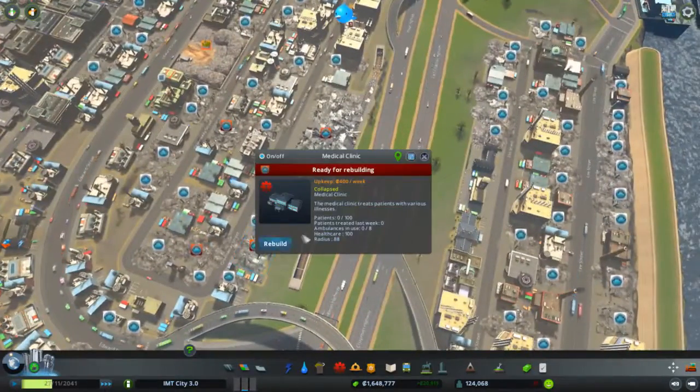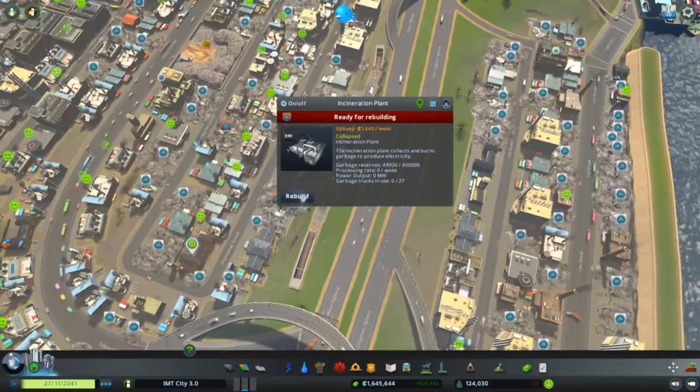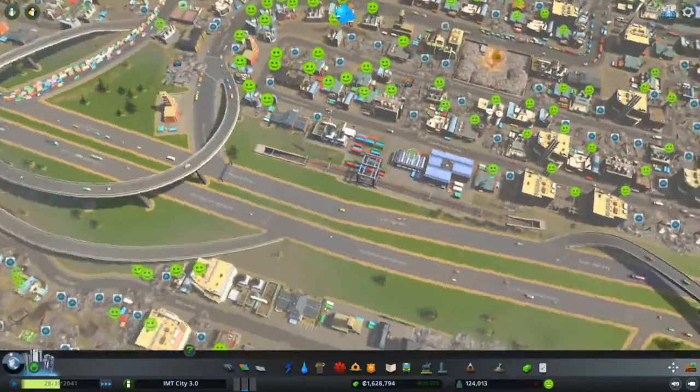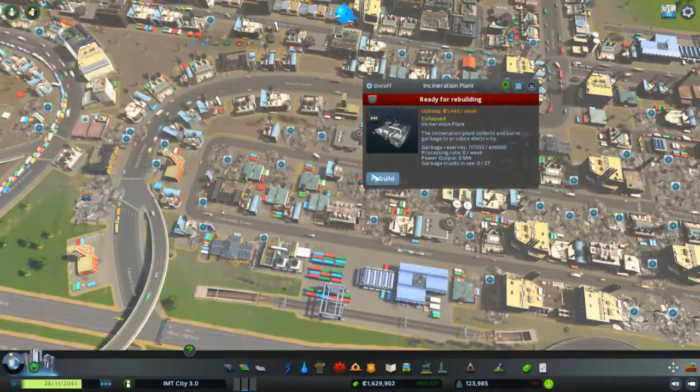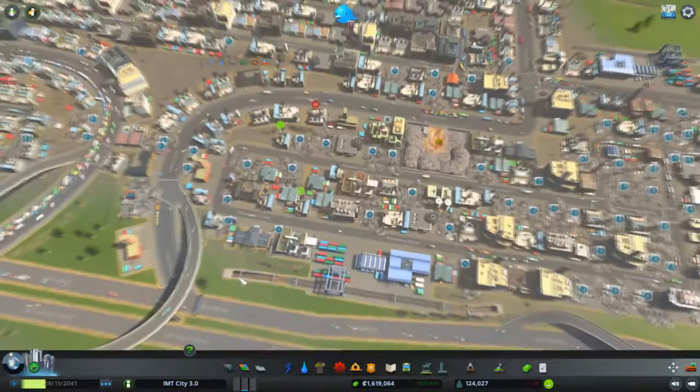There's something that can also be rebuilt here. Nice. The cargo train terminal was also destroyed — oh no, I didn't even realize. What the — empty building. Yeah.